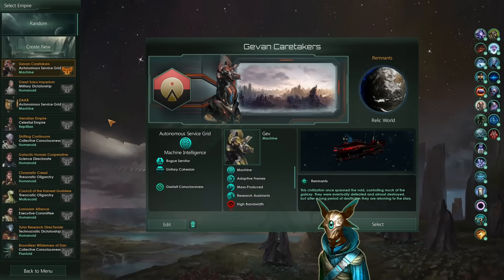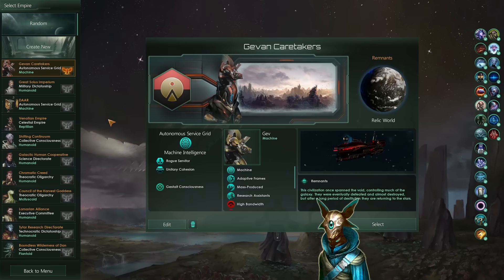Hey everyone, today I'll be showing you a very strong build that is extremely OP in the mid to late game, enabling you to have more than 50,000 tech in a single planet. You heard that right — it is completely broken.